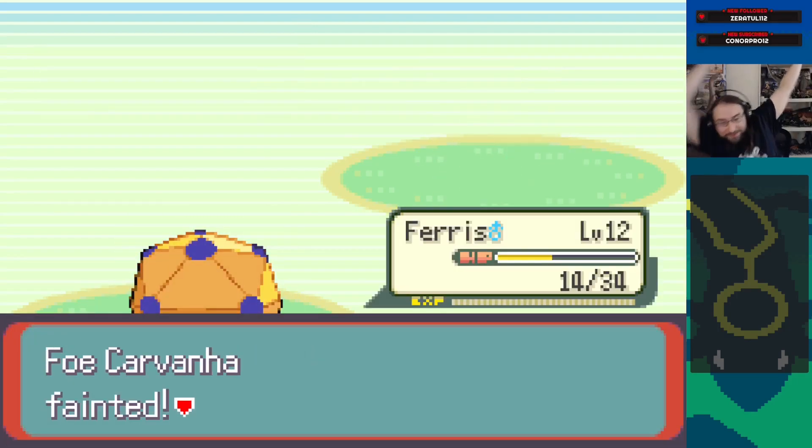The original plan was Growlithe to get the intimidate, immediately switch to a water type on a water pulse, and then try to swing through bite flinches to kill. That was a high roll. To be clear, Ferris here was never dead to bite - it can just barely tank the crit, 52-53 on the max.